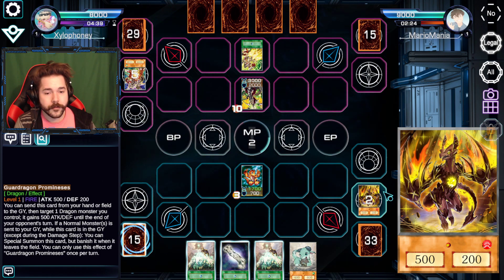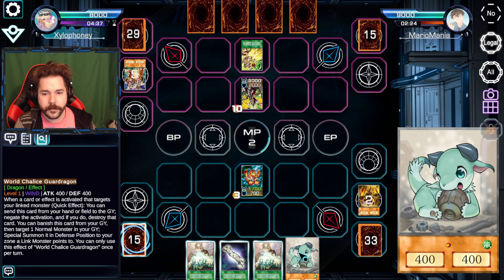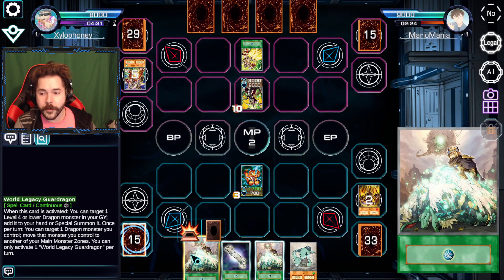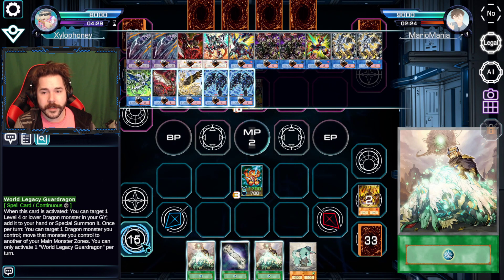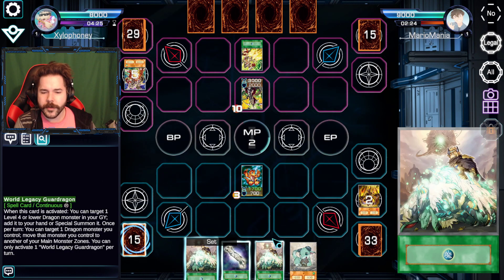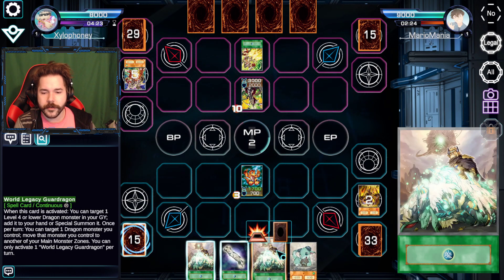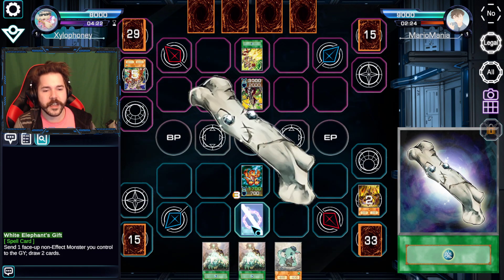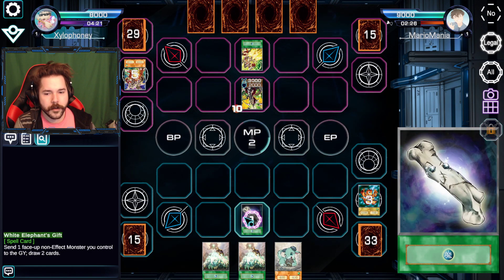Now what can I do? Just toss on a Megamorph and you beat this guy. Fun fact — I do not have any means of getting a tuner to the field, so the primary play of this deck is gone. I suppose I could have done that play and at least gotten two monsters going here, but let's see what else we can go for. I'm just going to go straight up White Elephant's Gift — tis the season — and see what we can draw off that.